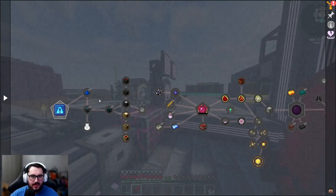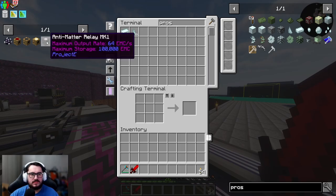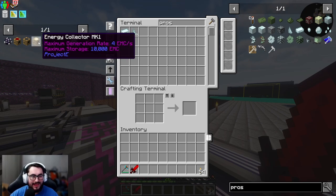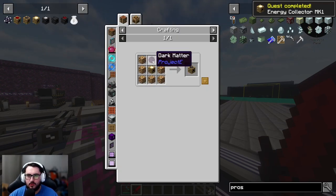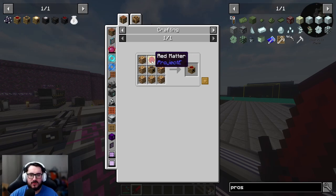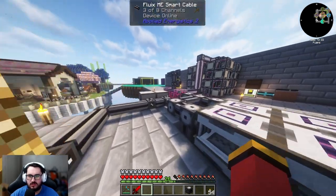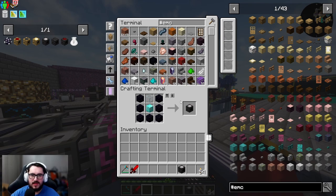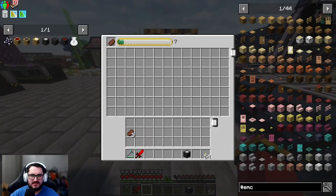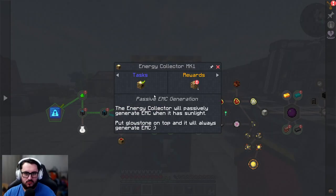Continuing with Project E, we basically have the start of everything we need. We already have an energy condenser done. It seems like we want to start with an anti-matter relay and an energy collector mark one. As we get the mark one done, we can't really do the mark two until we get further into Project E with dark matter and red matter. This just generates EMC passively for the energy collector out of thin air.